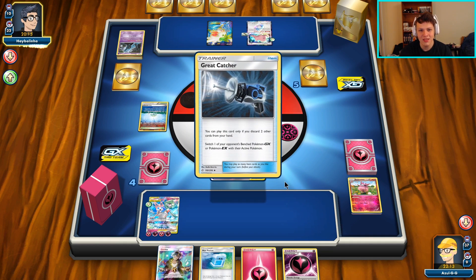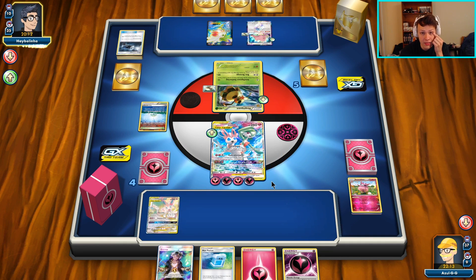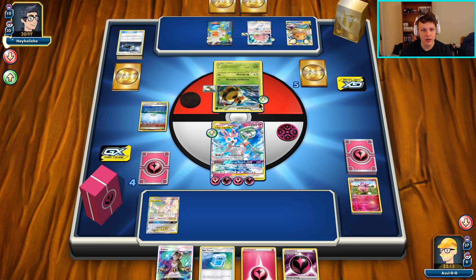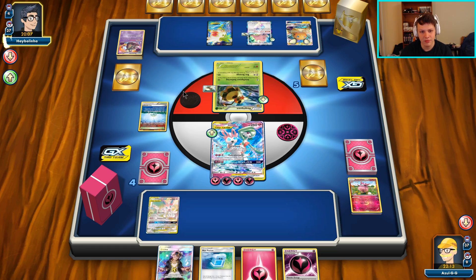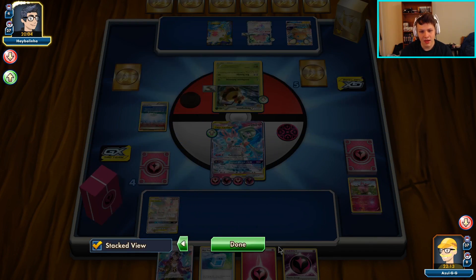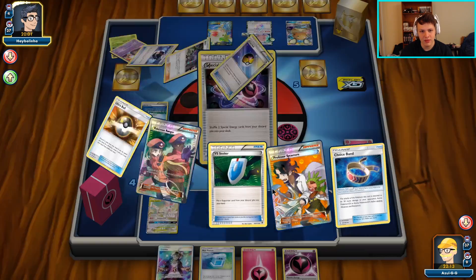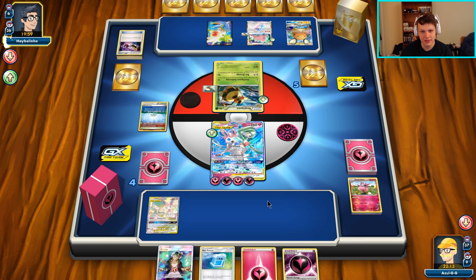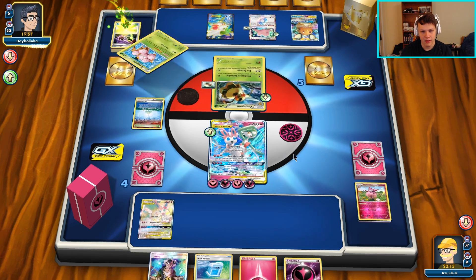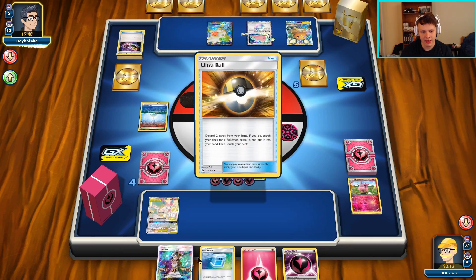There is a Great Catcher - that is a little bit annoying. They're getting close to deck out, but I don't really have a good response to them using it this turn. I was assuming they'd use Guzma, but Great Catcher is pretty strong actually. I kind of dug myself quite the hole here.